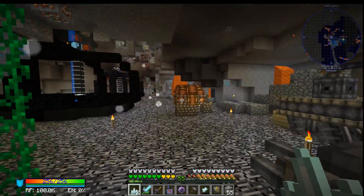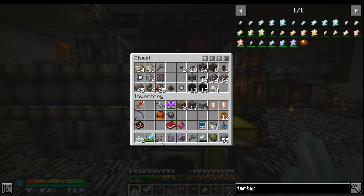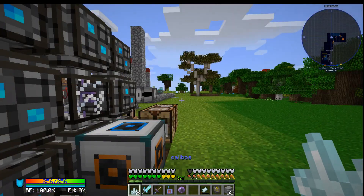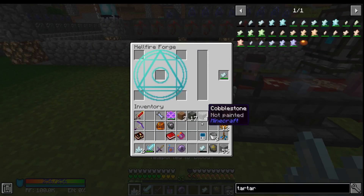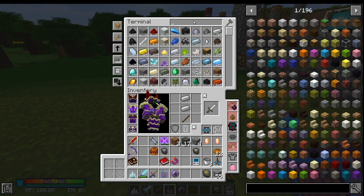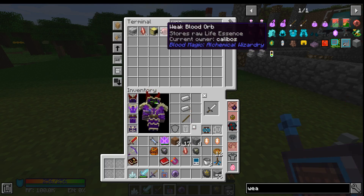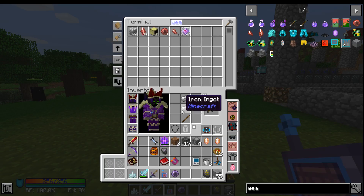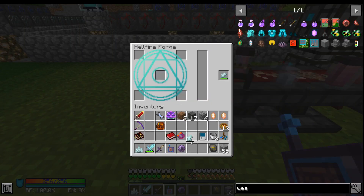So we clearly are not going to run out of stuff for a little while. Demon Blood. Let's chuck one of these in there, chuck that in there. We're going to need a Demonic Slate and a Weak Blood Shard. Demonic Slate and a Weak Blood Shard. We can chuck this in here. Now we have a Greater Tartaric Gem.